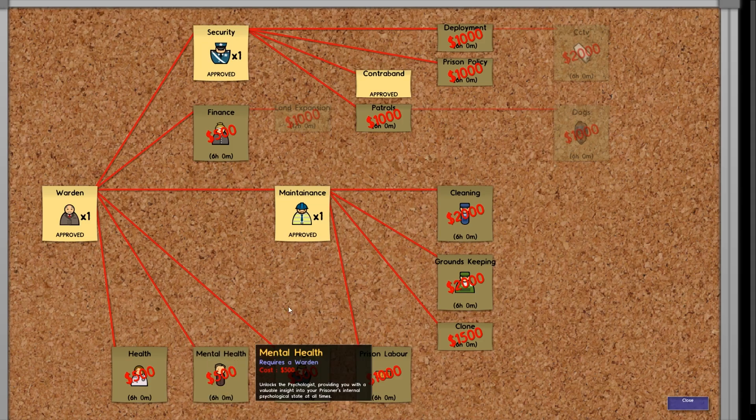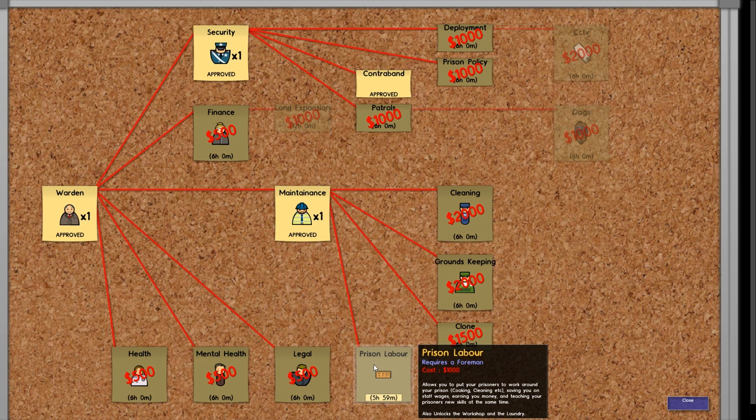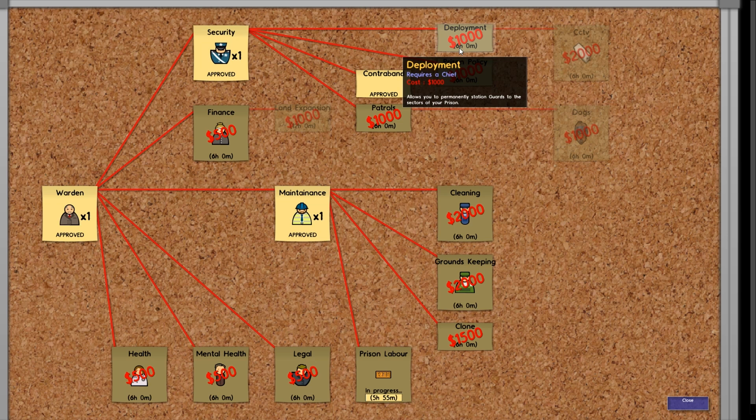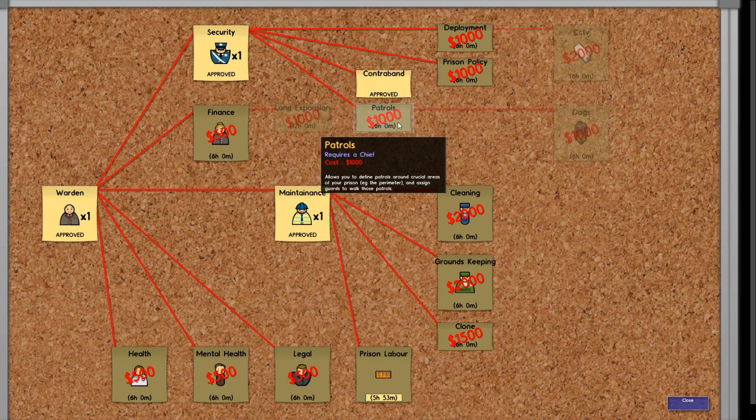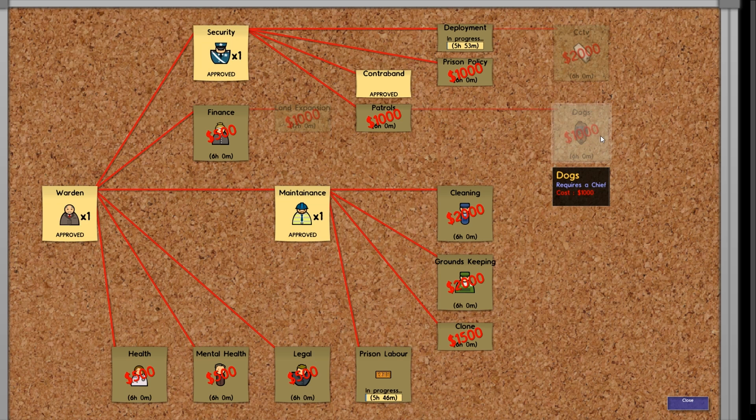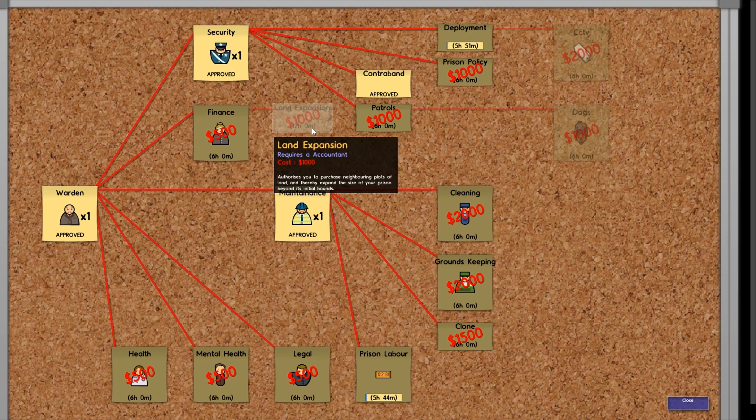Prison labour — awesome. Also got to look at deployment and patrols. I'm also interested to see what prison policy is — I haven't seen it before. Also dogs is something I haven't looked at either. Finance is land expansion — once we get to that we can expand the land and make an absolutely ginormous prison, which would be insane.